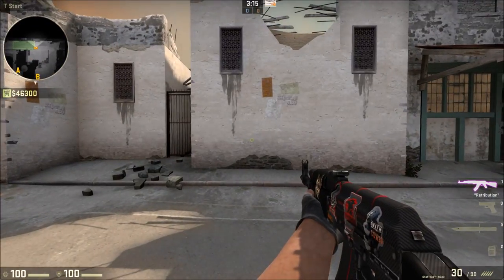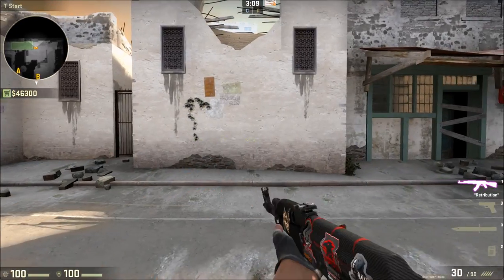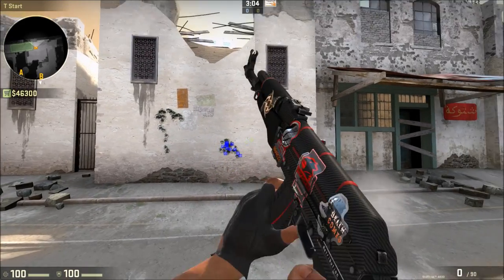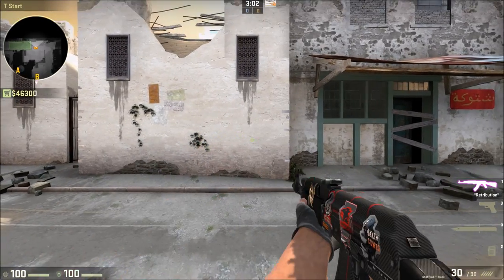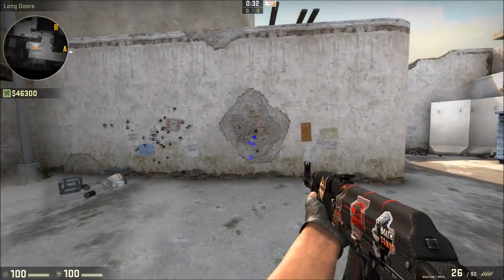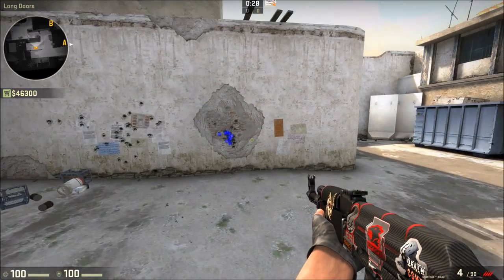If we look at the shot pattern, it goes up, right, left, then right again, which means the cheat code for the AK is: down, left, right, left. Spend a little time matching timings to those movements and you'll be controlling that recoil in no time. Remember, though, to be still when you're firing — otherwise you're relying on luck rather than skill.